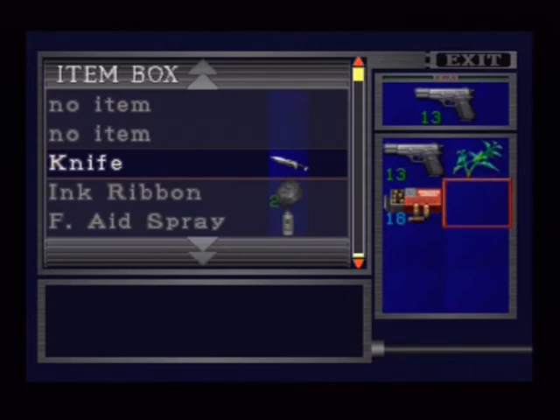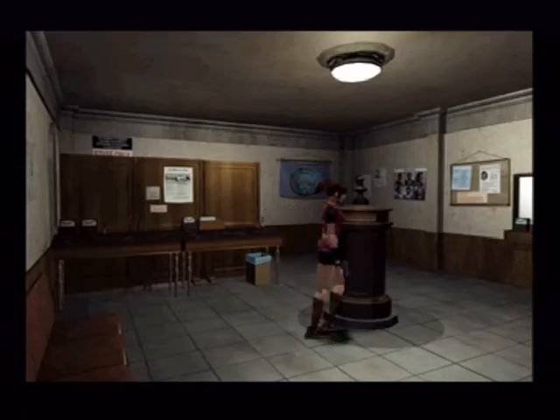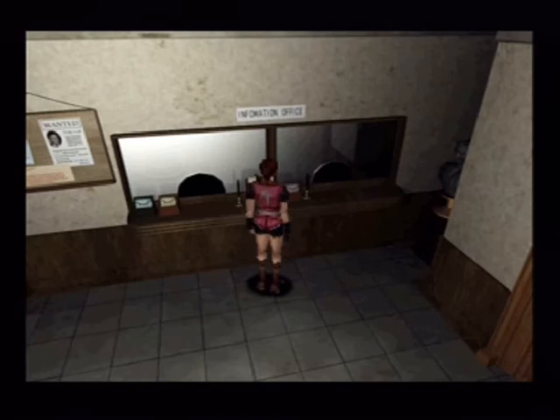Let's put the ink ribbon away, put the knife away — we'll never use it, let's be honest. Let's keep the herb on us. I'm pretty sure this is the room opposite the glass — it's the room that had Marvin in it. There's an office over by the reception desk.